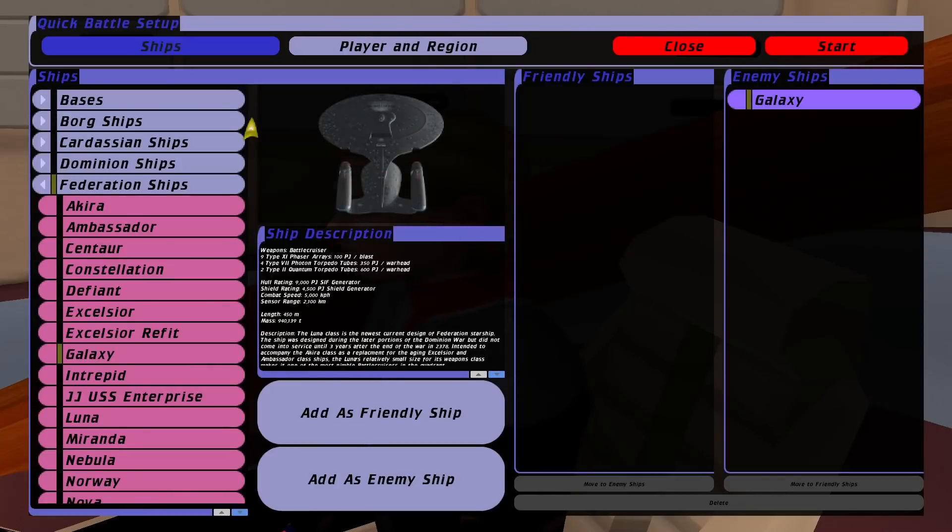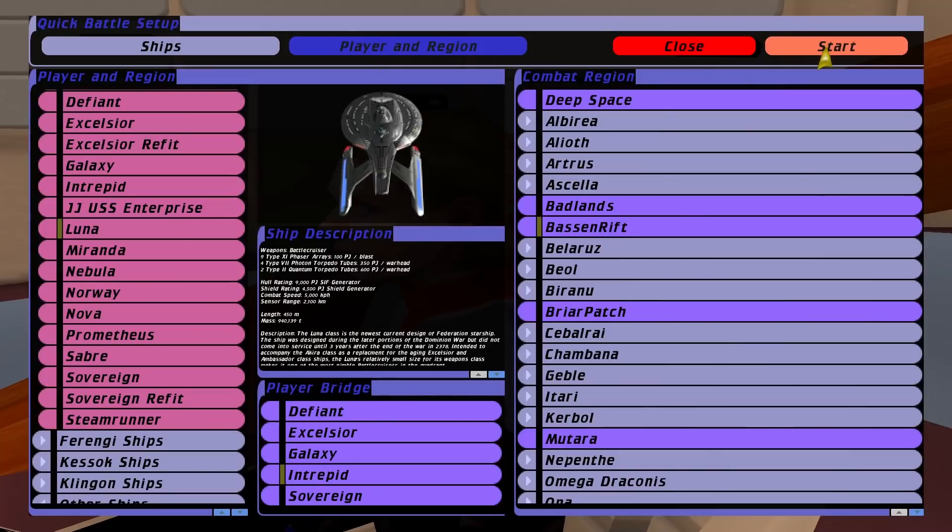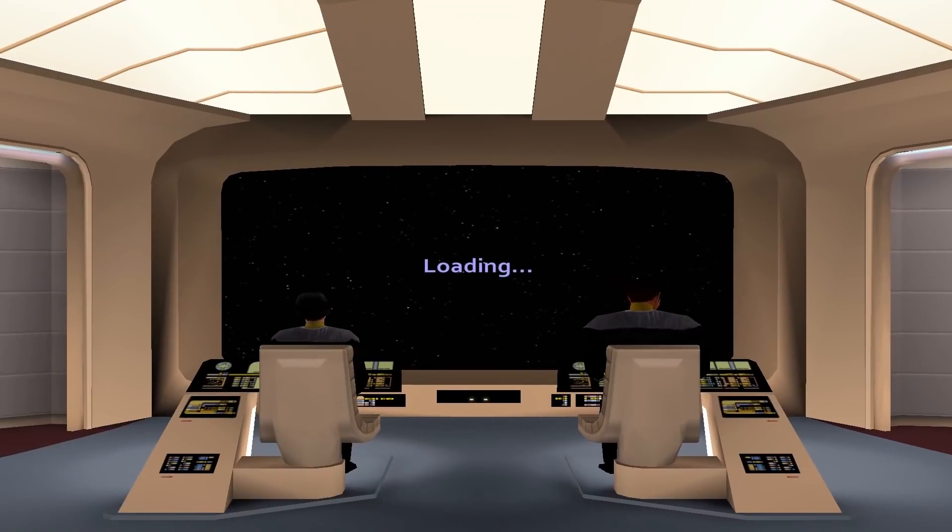Hey guys, RetroBadger here. I've got another viewer request, and it was for the Enterprise D versus the Titan, which is Riker's new ship. So here we go.